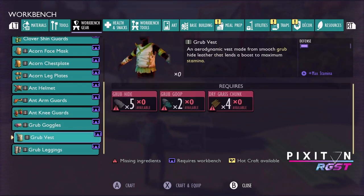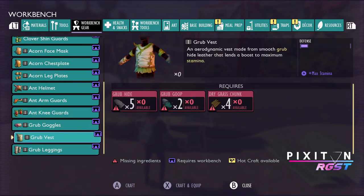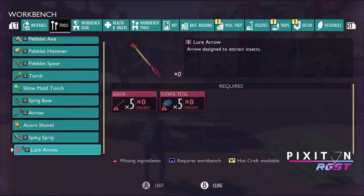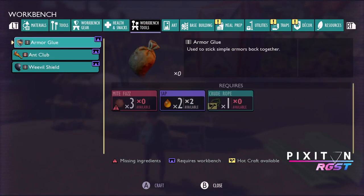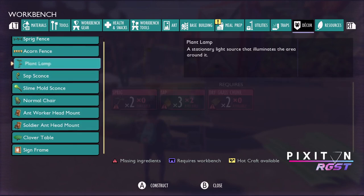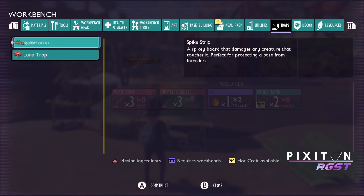Grub vest and leggings — oh, look at this! High fashion. Love it. Maybe we just can't craft them now, but what you can do is put your armour on a mannequin, which is pretty cool. Maybe it's in decor? Wow, these look cool — no, it's not here. So we probably don't have access to that kind of thing yet. Let's make some of these things.